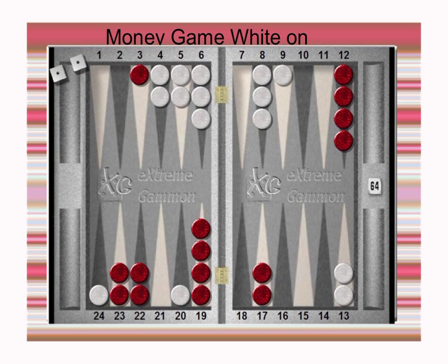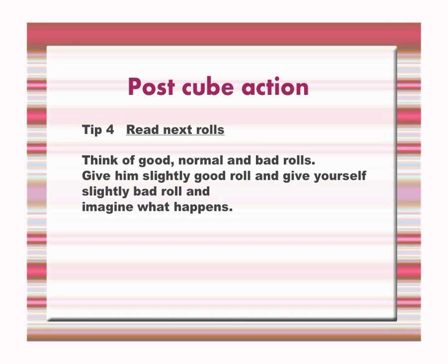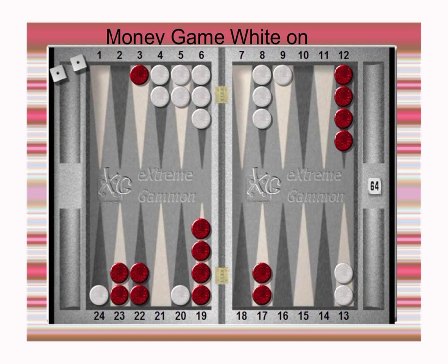So whenever a cube action occurs, try to think of a good sequence, bad sequence, and normal sequence — and see what happens. If you can do it, you can get very close to the answer. Give him a slightly good roll and give yourself a slightly bad roll, and see what happens. This is the second formula, and it's very important in some positions. Some players will panic, thinking 'I will get pointed on, I will dance' — this is not the right approach. You have to think calmly about what will happen on the next roll: what is a good roll, what is an average roll, what is a bad roll. You shouldn't focus only on 3-5 or 3-6 or 5-6 — on average, 4-3 is a slightly good roll for white, and on average we are favored to enter. You have to think calmly about the next sequence. Thank you.